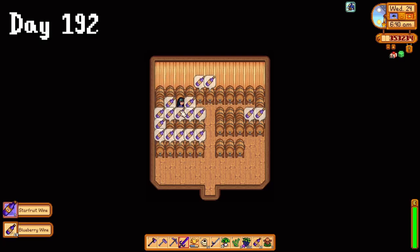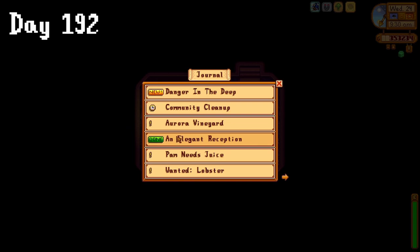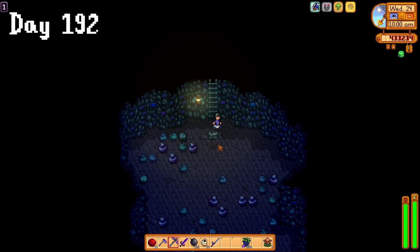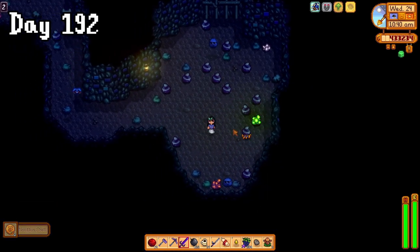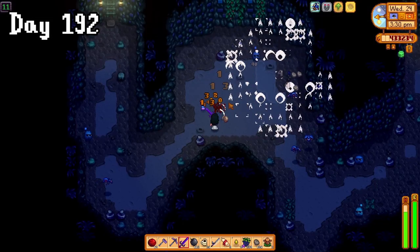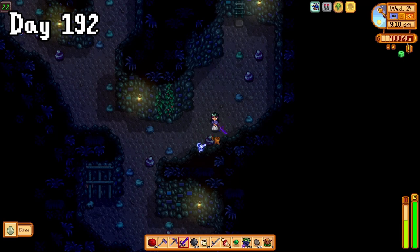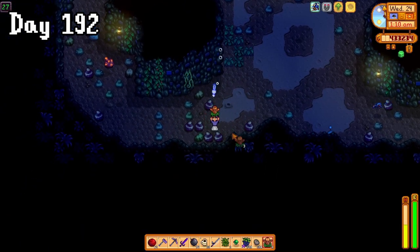Day 192 was starfruit wine day. I picked up my wine and headed to Olivia's cellar to drop it off, claiming a massive 80 grand. This was well worth it. Then it was time to attempt the new mines. Ooh, lucky ladder! I actually got a fair amount of loot — I got my first radioactive ore, I fought a boss slime for an enricher, and I got my first galaxy cell. But these squiddy things were an absolute nightmare. I ended up warping home on floor 27, so I did feel like I did decently today.